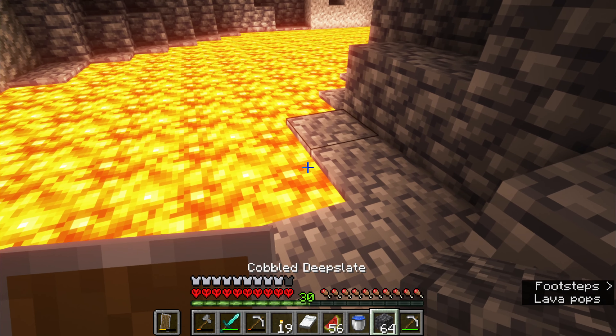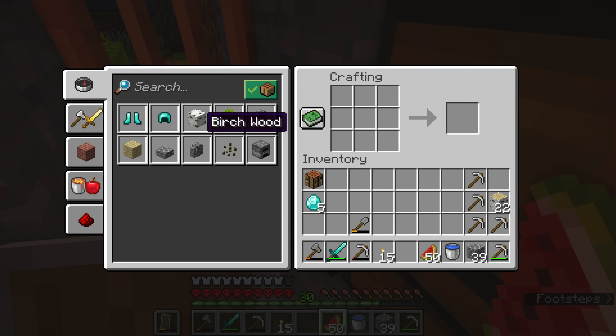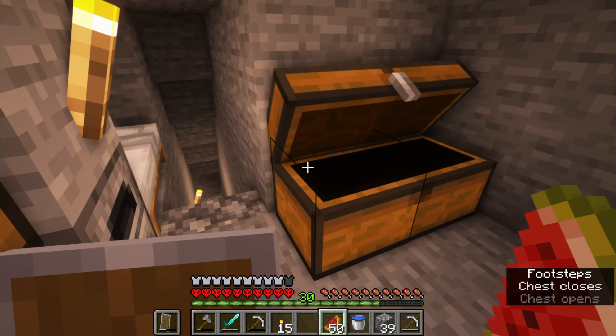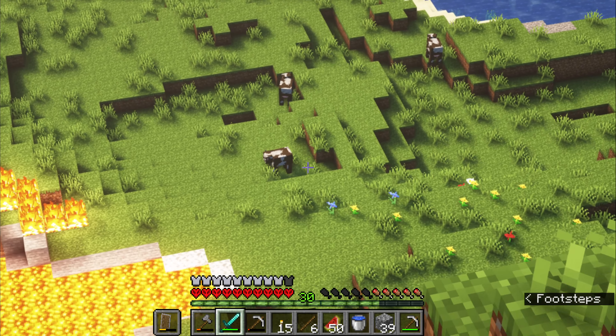My inventory is getting really full. In total we got five diamonds, and with those five diamonds I'm not going to make a helmet or boots. Instead, I'm going to use the five diamonds to make a pickaxe and an enchantment table. I need to mine some obsidian, get some leather, and some fire.